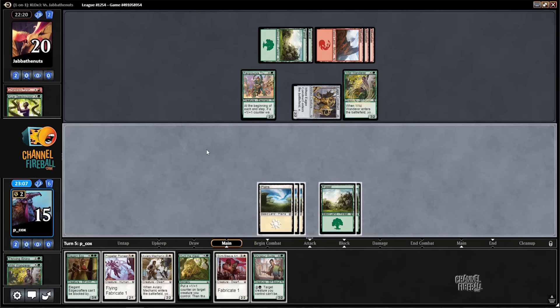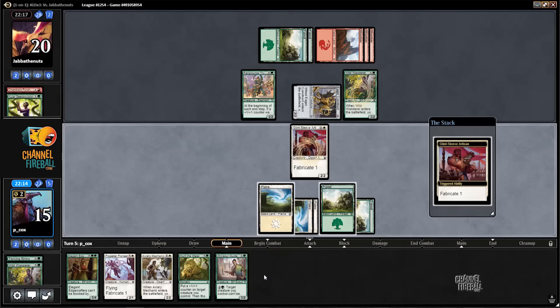Unfortunately, we did not draw the land for our Edge Crafters, so we have to think. We can cast Artisan and Mechanic, or cast Mechanic and return a land to also cast Pioneer. Do we care about getting value with this card compared to stabilizing the board? We could just Artisan and make a 3/3 that kind of stonewalls them. A 1/1 isn't doing a lot on this board and we are on our back foot, so we'll just make a 3/3.